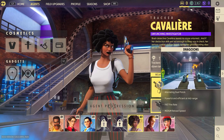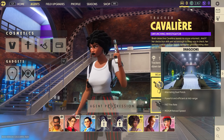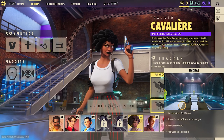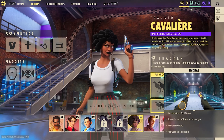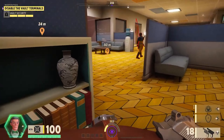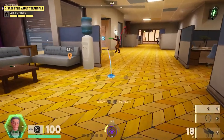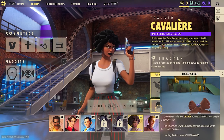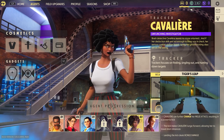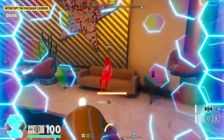Welcome to the guide for a fan favorite, the character Cavalier in the new spy versus spy PvP game Deceive Inc. I'm Black Talent and I'll teach you how to earn your stripes through this guide. Cavalier is categorized as a tracker character, and trackers focus on finding, singling out, and hunting down targets. She can be used both passively and aggressively, but using her correctly will always net you on the aggressive playstyle side.